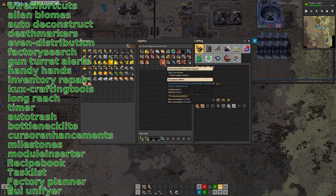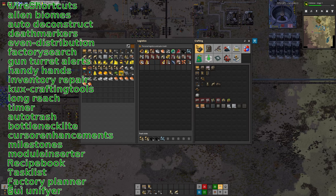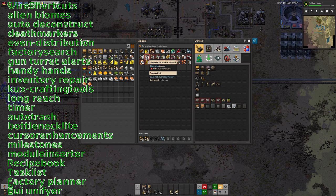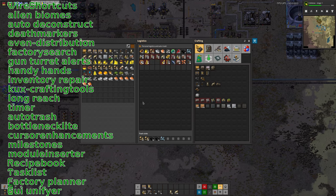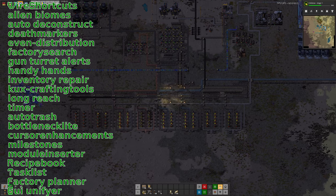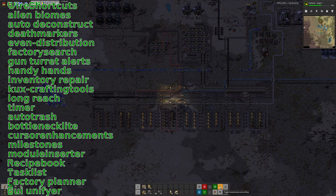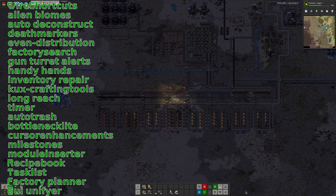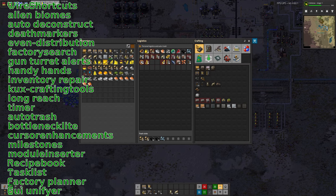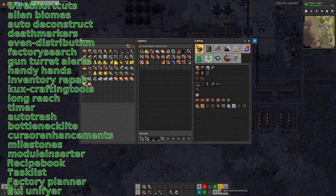He's got Handy Hands — this is one that will automatically build up to a certain number of items. So if you set a thousand transport belts as the number you want with Handy Hands, you will automatically pocket craft up to that certain amount. You can turn it on by clicking the button down here. So it will auto craft up to certain numbers of the various things that you want to have.